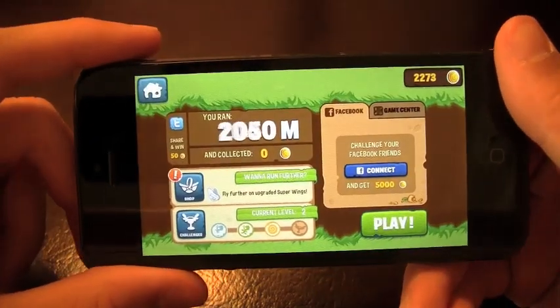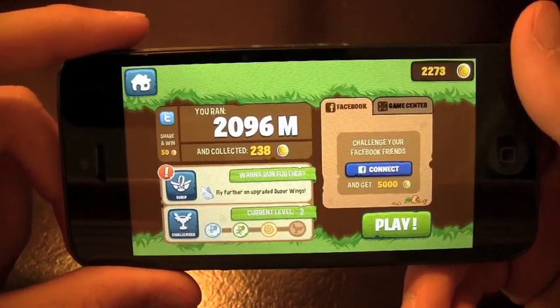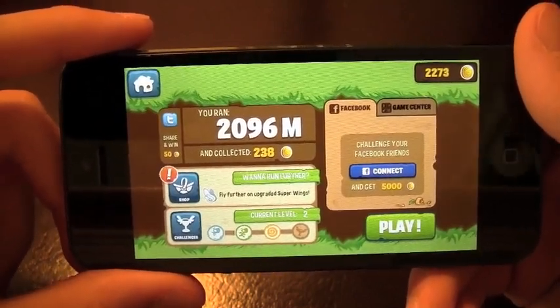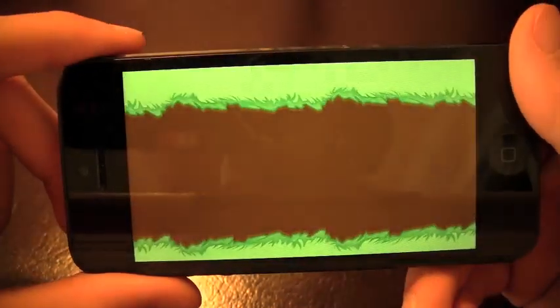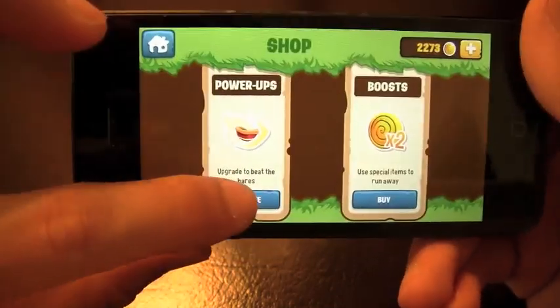So I'm going to hit play and go over to the shop. I ran 2096 — I don't know if that's my best, but I can share that. It's got a nice social aspect with Facebook and Twitter so that you can really challenge your friends. And here's the little button I'm talking about — I can choose to get some power-ups or boosts.